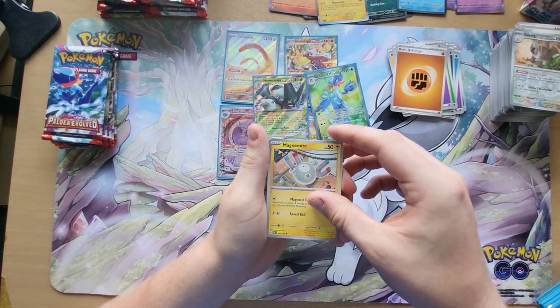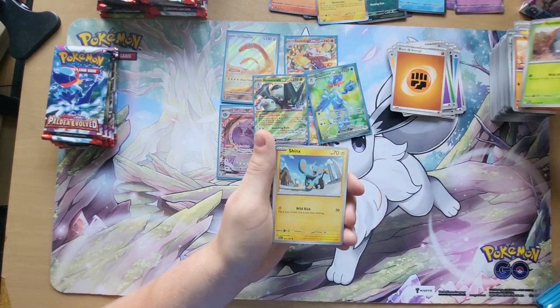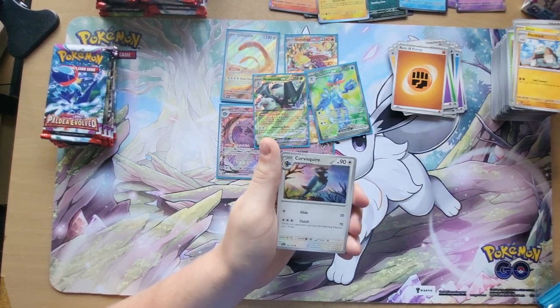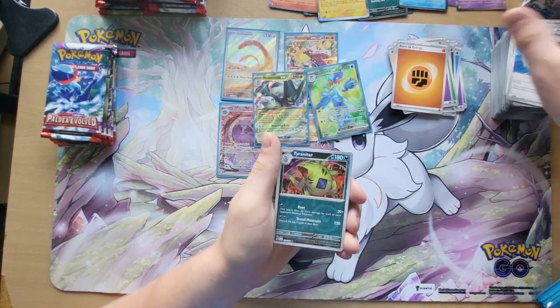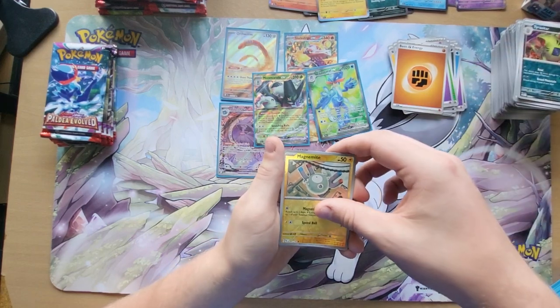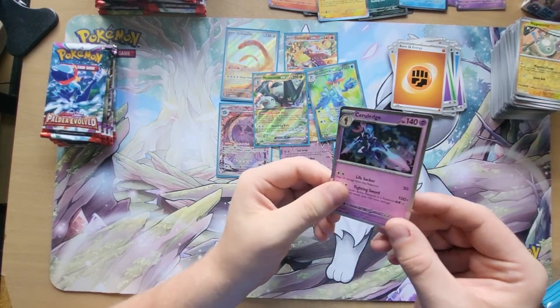We have Magnemite, we have Nacli, we have Nimble, Shinx, Nacli Stack, Corviknight Squire, Jet Energy, Reverse Holo Tyranitar, Reverse Holo Magnemite, and then we have a Holographic Ceruledge.